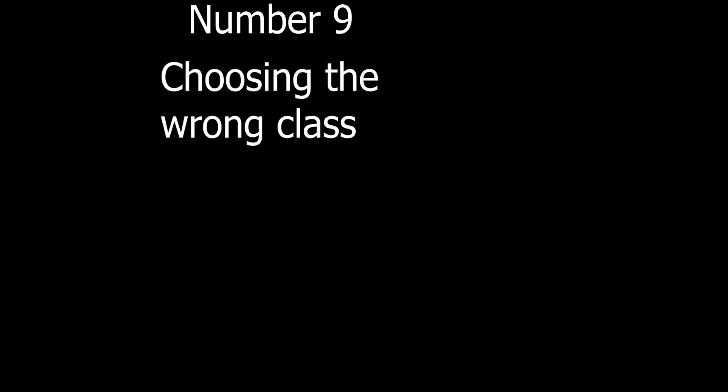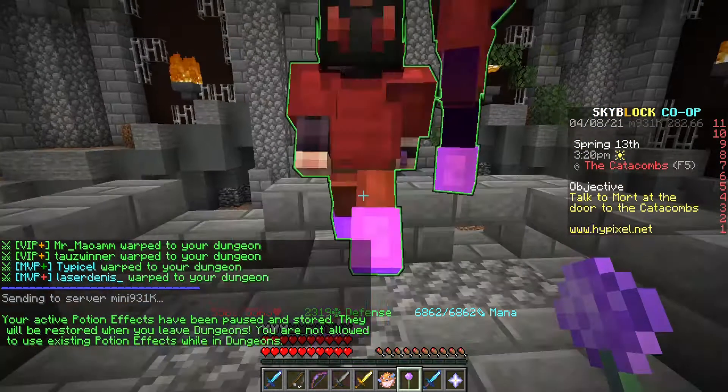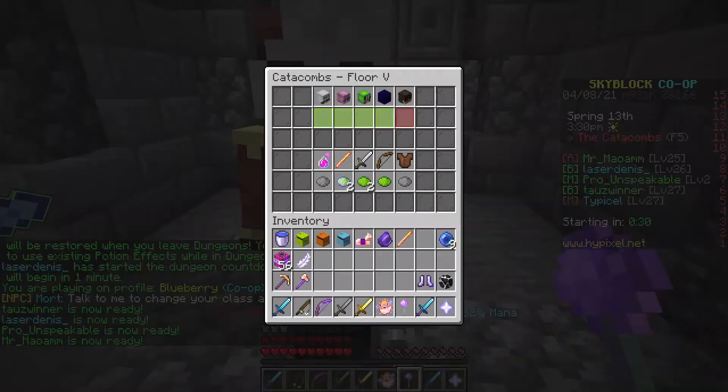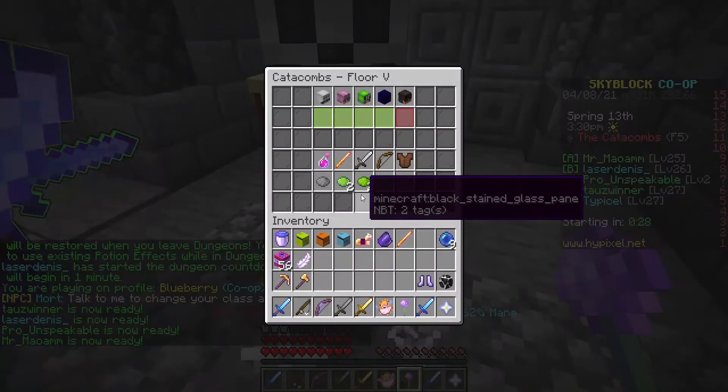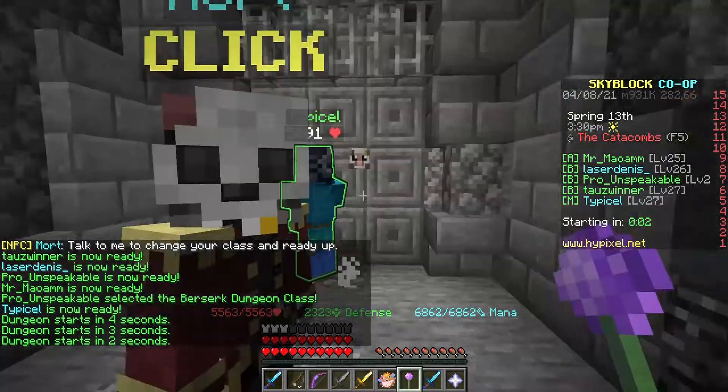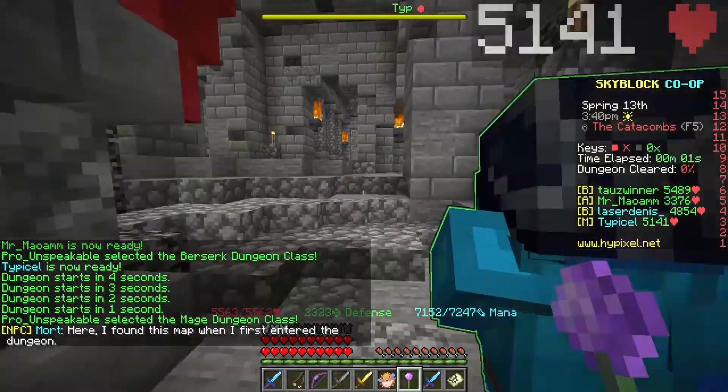Number 9: Choosing the Wrong Class. This is another dungeon one — it doesn't have anything to do with actual school-related things. The wrong class. You're a mage, right? And then you accidentally choose Berserker. That is just very annoying and you have to restart the whole dungeon run and get a new party.